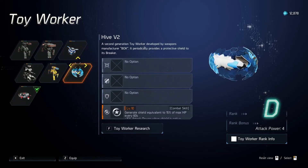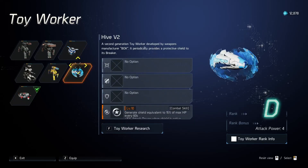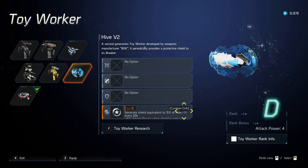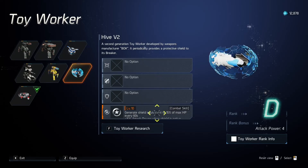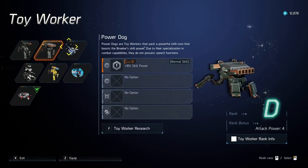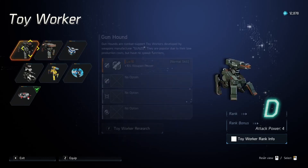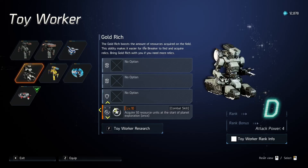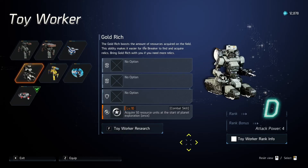If I go to one of the toy workers that I haven't upgraded at all, like this Hy-Vee 2 one, you'll see it's got free blank options and this one level 10 option down here which is already level 10. This is a unique one for the Hy-Vee 2, but if you come over to all the other ones, they'll have their own level 10s. The ones with this symbol — the star in a circle symbol, or a sonic coin — those are unique to that toy worker.